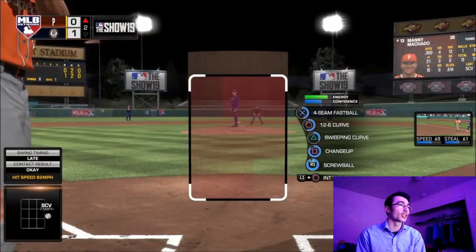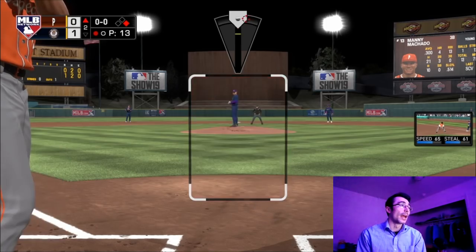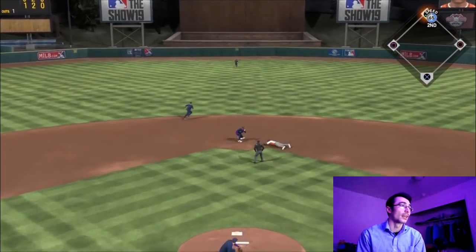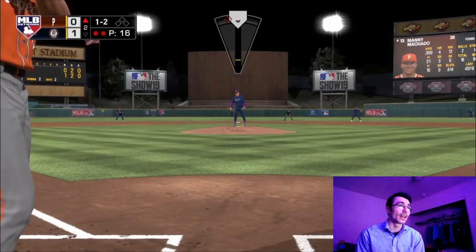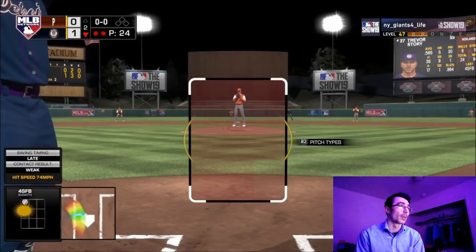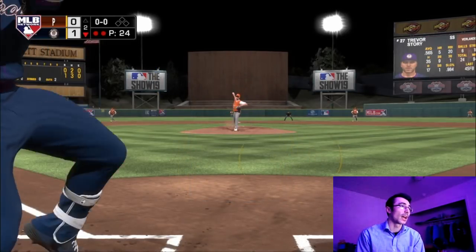Now Manny Machado is up — 65 speed, 60 stealing — I figured he might be aggressive. I went to a slide-step changeup and he is indeed trying to steal second. Pablo Sanchez guns him out with 93 arm strength. Hopefully I can get that diamond 89 overall creative player maxed out at catcher soon. Then I was able to get the strikeout with Manny Machado on the fastball inside.